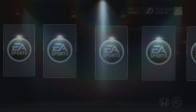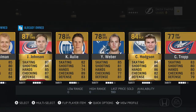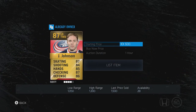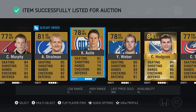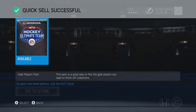Next pack — Allen, Anton Stralman, Johnson, Jack Johnson — already have him — Corey... everything is bad, not a good pack again. We got the good old Keith Aulie, but Jack Johnson only goes for about 1,500. Let's see if we can get him for at least 2,000. Not a good pack, but that's EA Sports — the description literally says 12 gold players with a chance of two rares.